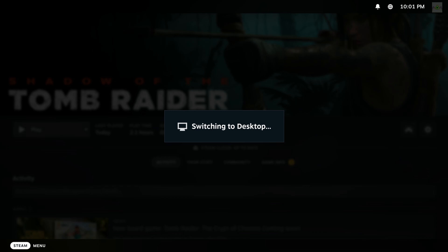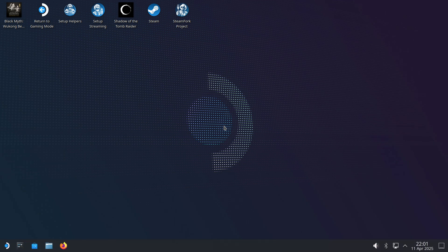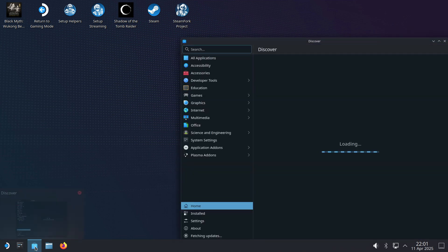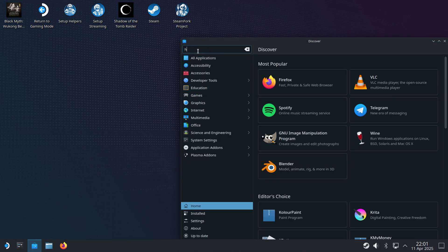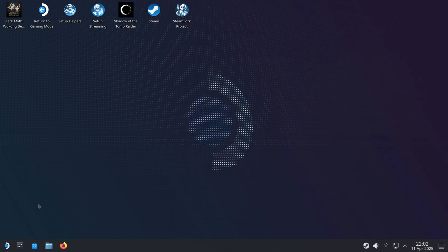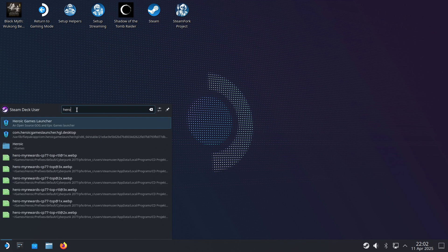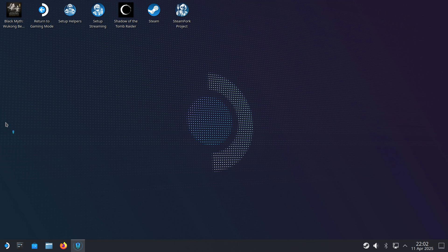In here you can install apps that allow you to run GOG games. My Cyberpunk is on GOG, so I'm going to import it into Steam from GOG. To do that, go to Discovery — this app down here — click on the web, and you can install the app. We'll launch Heroic — type it in there and launch — it takes a second to come up.